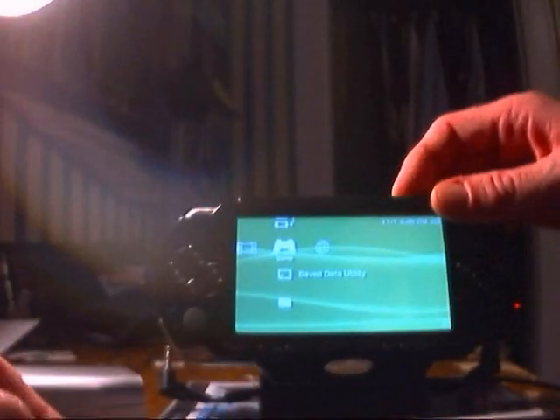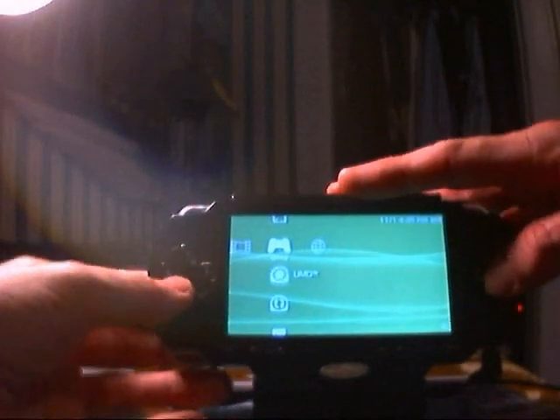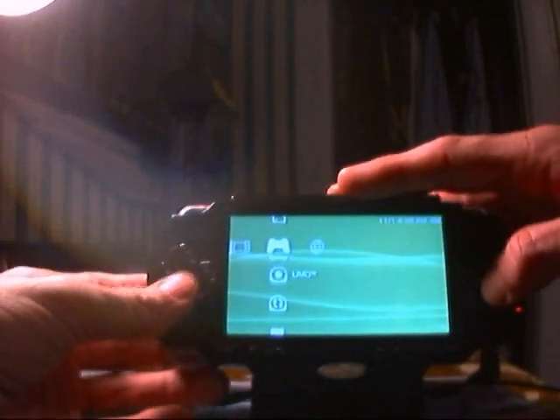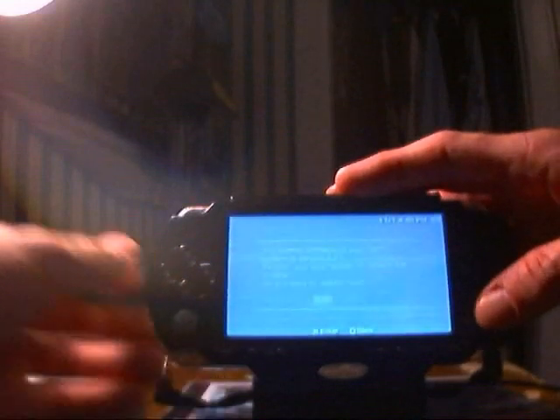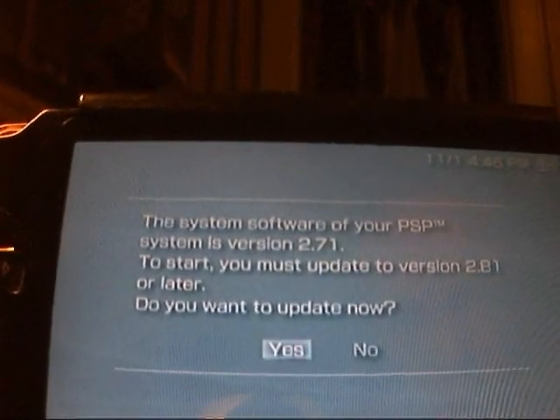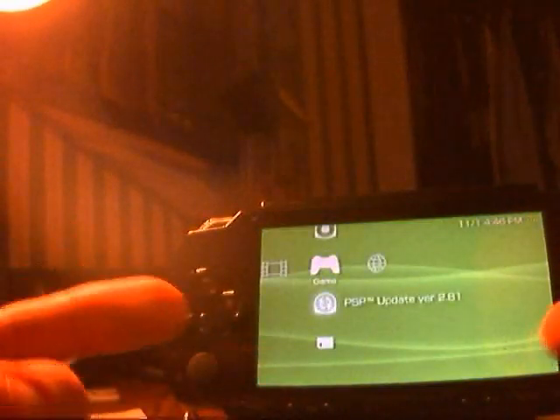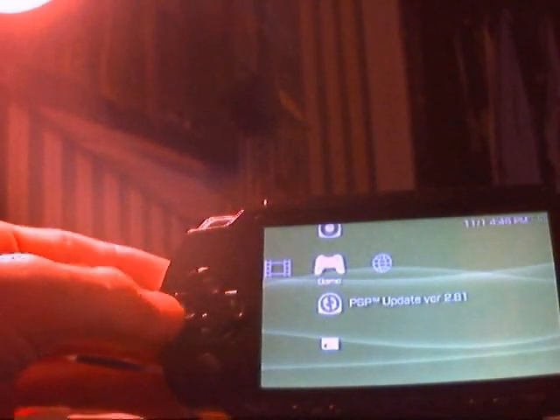Just to make sure I'm not using 2.8 or spoofing — as you can see, what does it say? 'Need to update to 2.81.' Do I want to update? No, of course not. There you go, 2.81 needed. Okay, so out goes GTA.